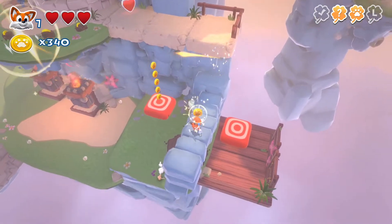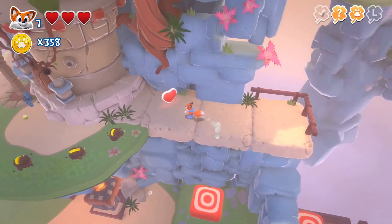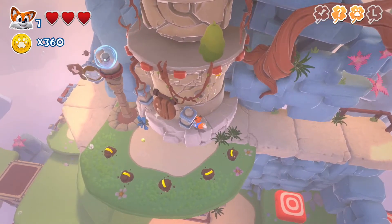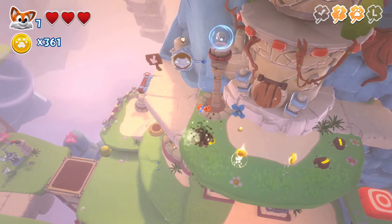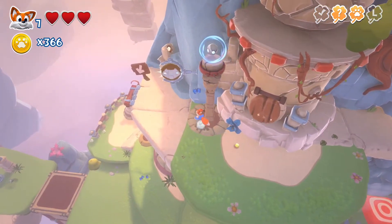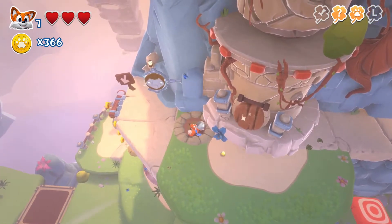Just like Mario, you got the invisible coins that trigger once you kind of walk over their path. That looked like a little nook — a little cranny I could get into. And yeah, you just automatically jump out of the sand or dirt if you're burrowing and you get to some paved ground.